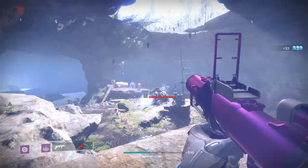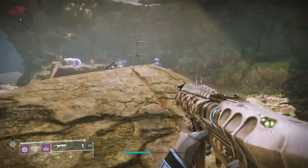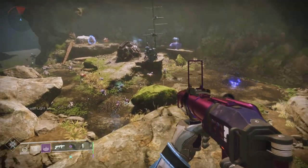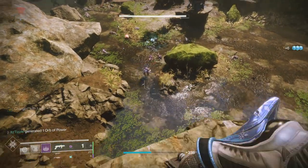Supercharged costs five energy to apply and allows you to gain two additional stacks of charge with light up to a maximum of five. The common setup is one Charged Up and one Supercharged mod, which will allow you to hold five stacks of charged with light instead of just two.